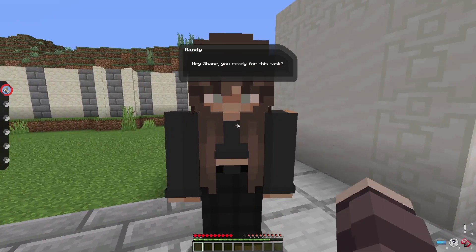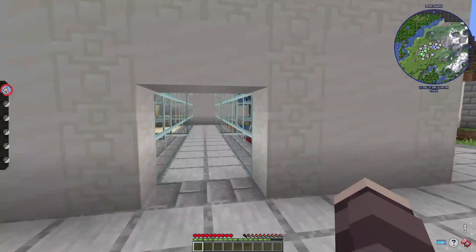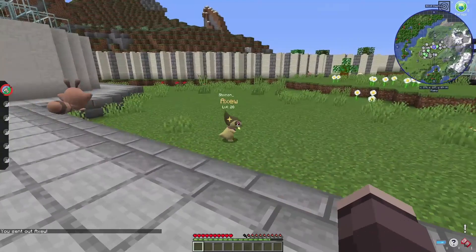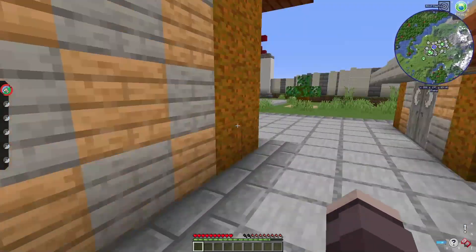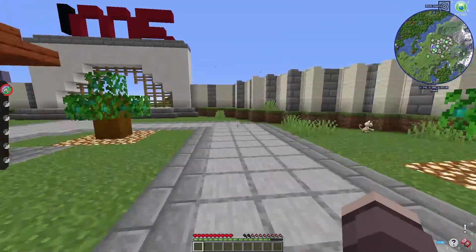Hello Mandy, so what do I have to do today? Get to the van outside and get all the Pokemon into their habitats. It's already decorated, so you just have to place them carefully. When you finish, go back to the clubhouse and your reward will be ready. Okay, we need to go to the van — it's right outside the zoo.